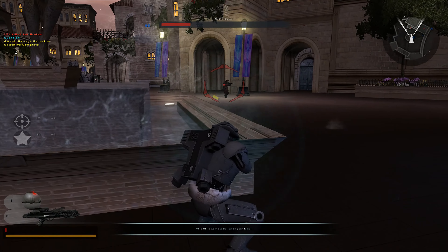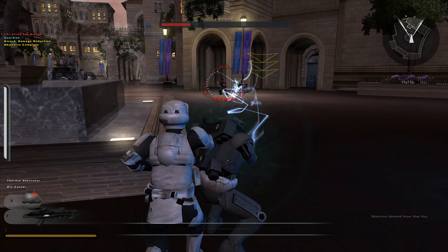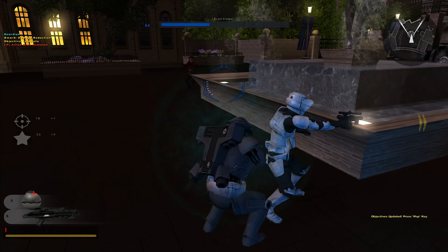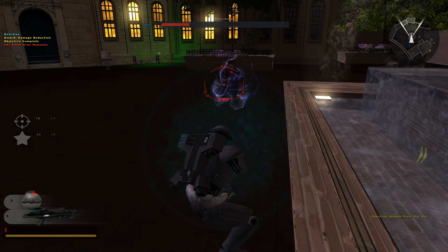So far so good. Now capture the guard post past the Embassy. If you need some extra firepower, we've managed to sneak a tank for you at the Embassy command post. Use it wisely.